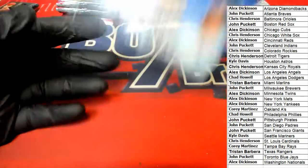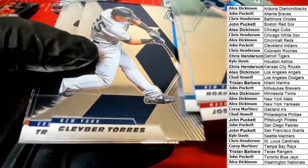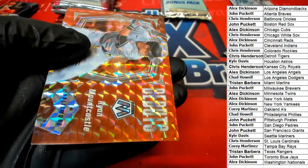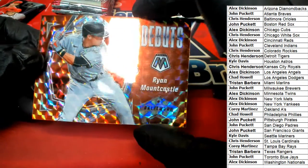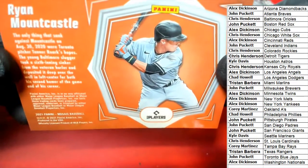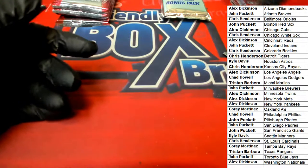Here's a Judge insert for the Yankees owner. The next mosaic is a rookie debut card for the Orioles — it's a Ryan Mountcastle. Nice Ryan Mountcastle right here. Orioles — Chris H picking up that really nice mosaic rookie.